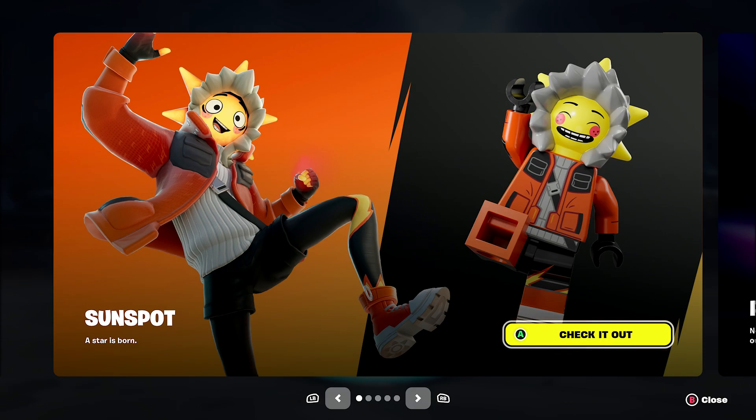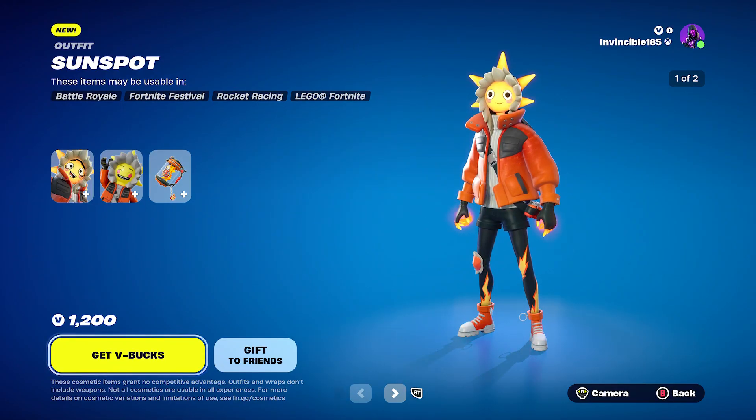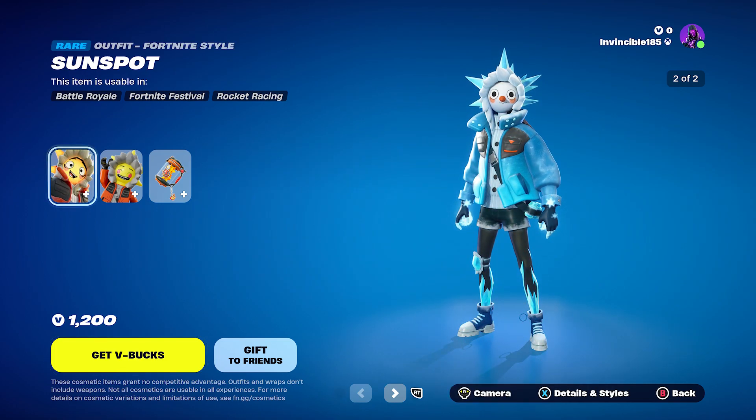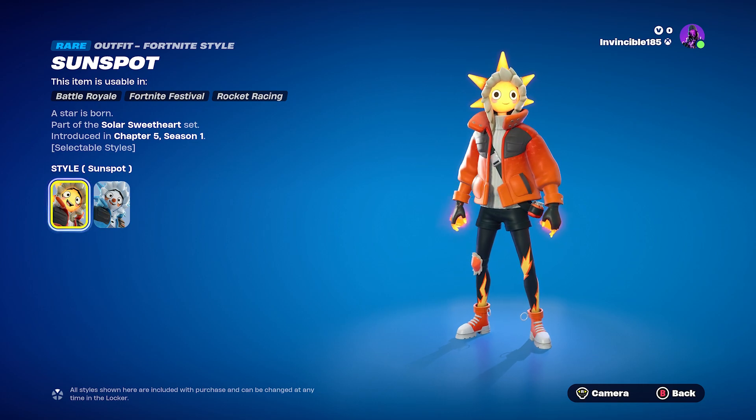Welcome to the latest Fortnite item shop update. Today we got Sunspot — 'A Star is Born.' You can see the LEGO version of Sunspot here. We got the new bundle that goes for 1200 V-Bucks, and it comes with Sunspot. There are two styles to be exact, and this is a brand new Chapter 5 Season 1 outfit.